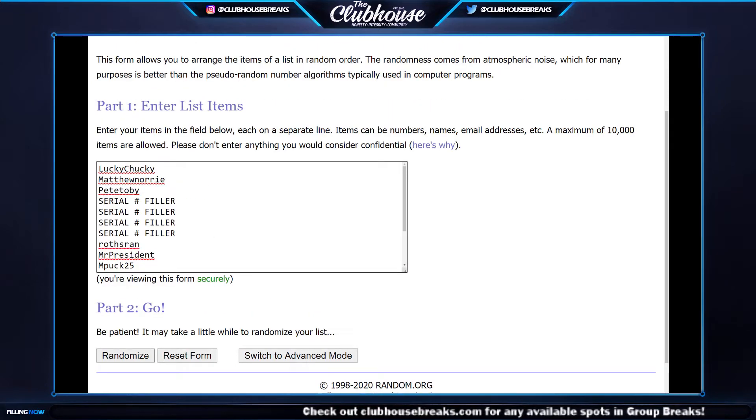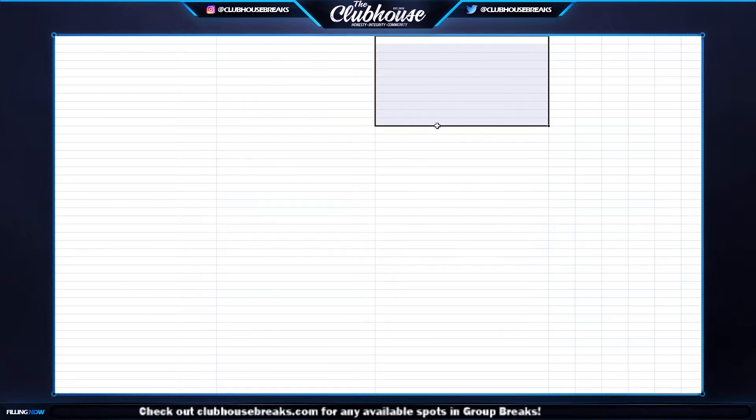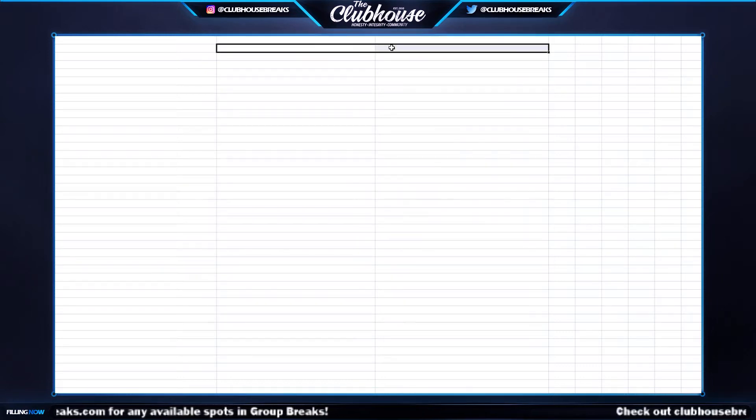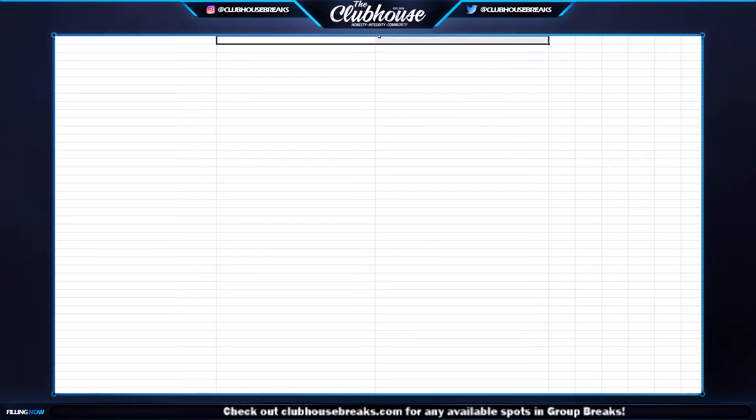Looking at the spreadsheet, you'll have your names one through fifteen in column A, your Group A teams in column B, and your Group B teams in column C. If you get an auto or a relic, you're set. If you only get a relic for one of your teams, it doesn't matter which one — A or B — it counts for that spot. If you hit a relic but no auto, you'll get a pack of Prism Draft. If in your two teams you don't hit an auto or a relic, you're going to get an entire hobby box of Prism Draft Basketball as a bonus.